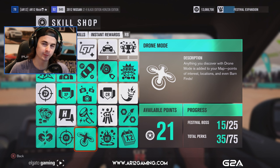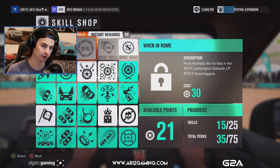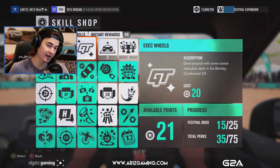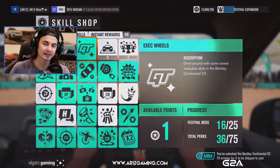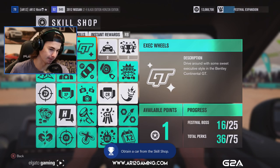A bunch of you guys have been telling me that from this skill shop, you get the car — you can't actually go in and buy, for instance, the Bentley Continental or the Lamborghini or the Mini Cooper. The only way you can get them is from here. Some of you guys have been telling me that if you get the Bentley, it has a wide body kit. 'I'll arrange for it to be shipped to your garage.' Achievement: 'Perks of the Job' — obtain a car from the skill shop. Already two achievements in today's episode.